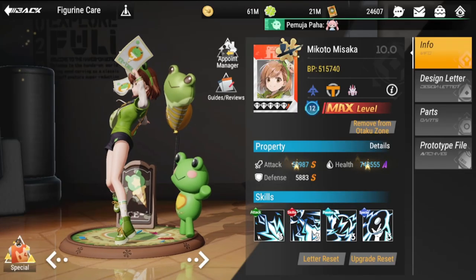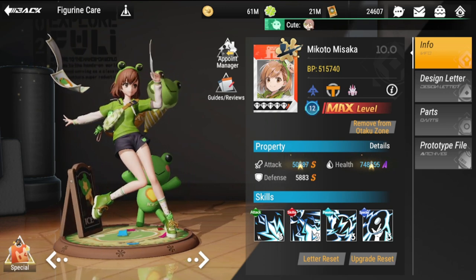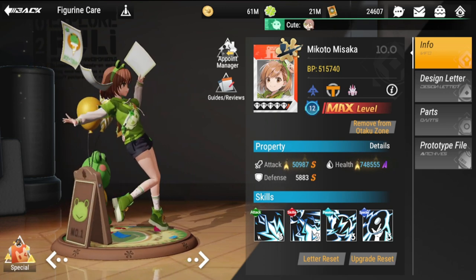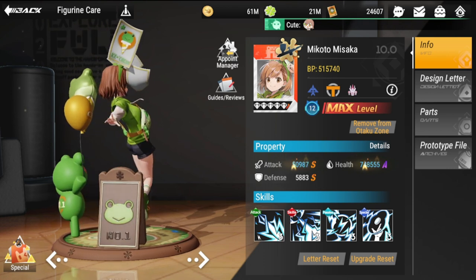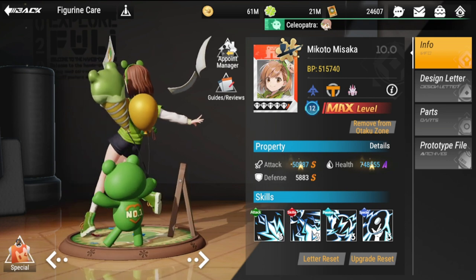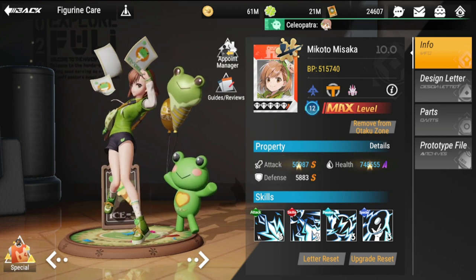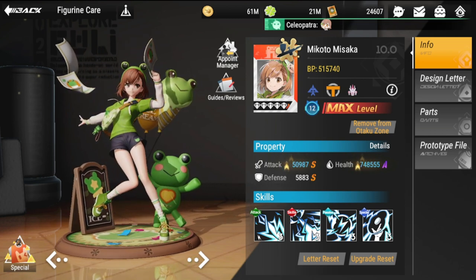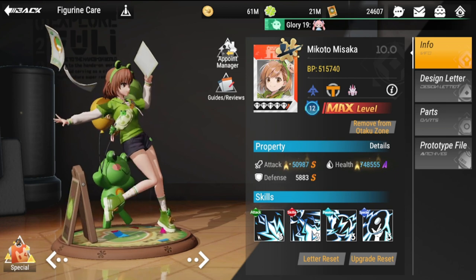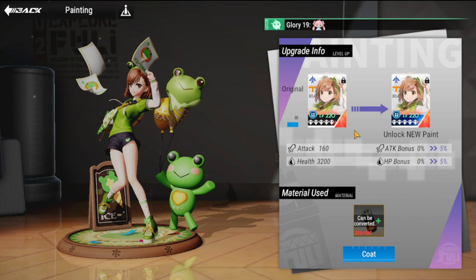Hey everyone, welcome to Figure Fantasy. It's me — Koto Misaka time: review, build, and strategy guide for her. To get you guys on the right track on how to construct and build her, I'm actually finished with her, as you can see. I'm at five diamonds for her, but I wouldn't mind getting extra copies for the painting function of the figure, which gives you additional bonuses.